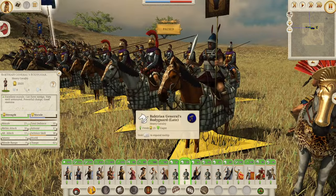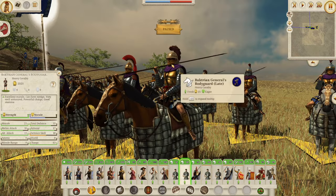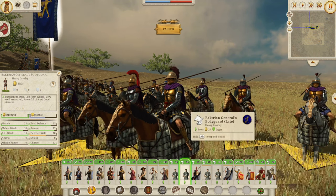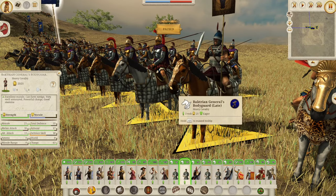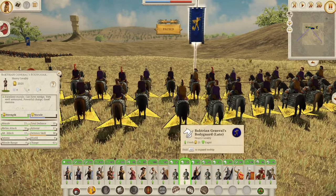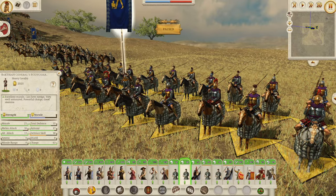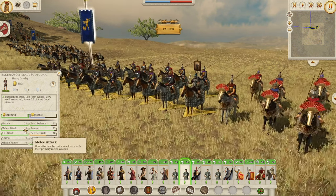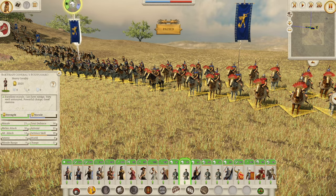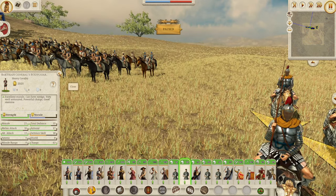Now we have the reformed Bactrian General's Bodyguard. You can see these guys are pretty much cataphracts — absolute shadows with their big face helms on, scaled armor down the arms. The detail on the horse's armor on the front is incredible. They've got the capes with yellow and purple, and plumage going on. 35 defense, 63 charge, 21 morale, 16 melee attack, 15 alt attack. There's not a huge difference — they just have a bit more charge, a bit more armor, and a better alt attack. Just a better all-round General's Bodyguard.